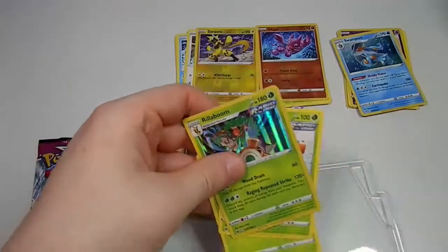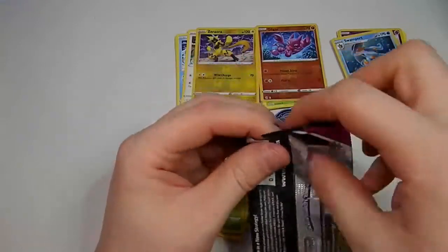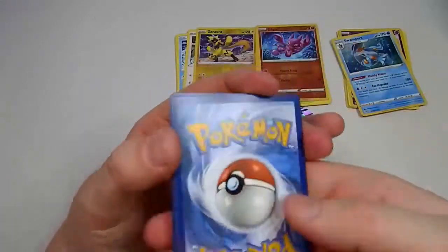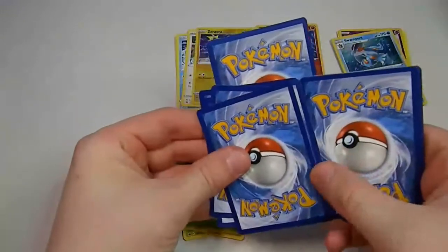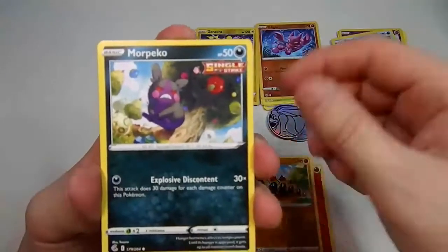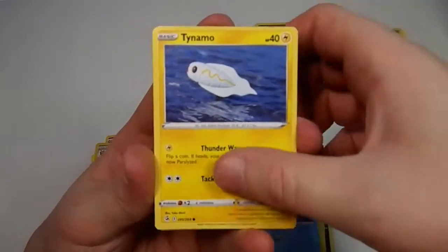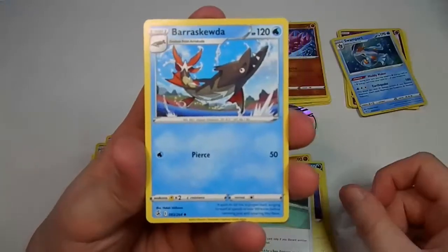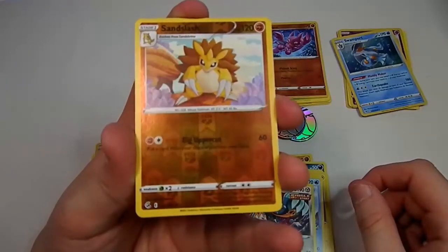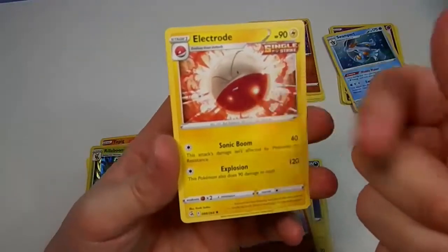One, two, three and a four and a two. We have a Fire Energy, Phalanx, Morpeko, Smeargel, Qwilfish, Tynamo — I do like that Tynamo, that one's good. Quick Ball, Barraskewda, Cramorant, Sandslash — it's just an uncommon. The last card is an Inteleon — that would have been good as a holo, just saying.